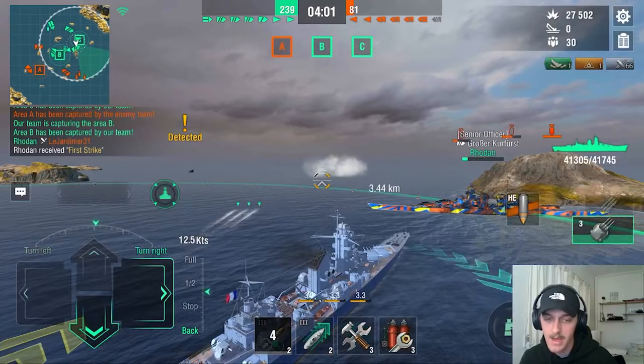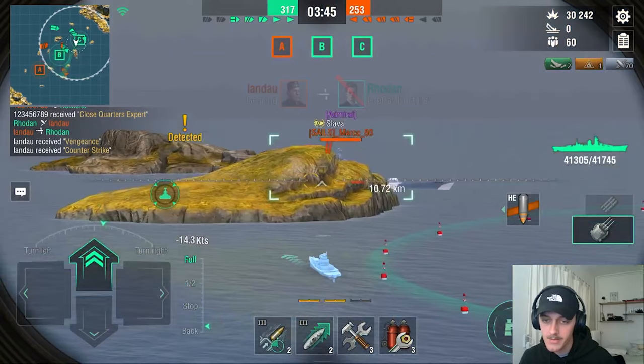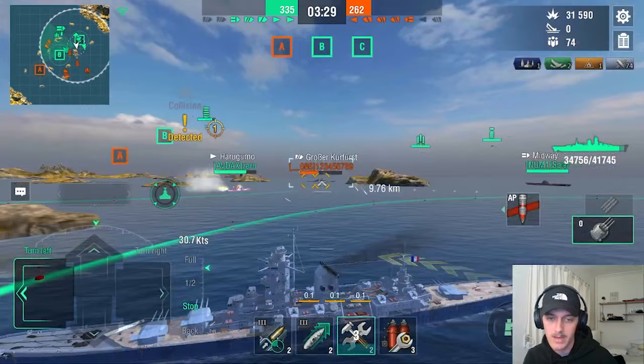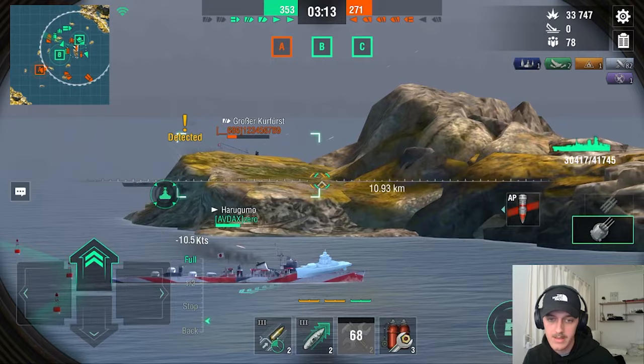I'm gonna let this GK eat these torpedoes. Thanks, bro — appreciate it. So we got a Slava over there — not something I want to deal with. He's aiming at us because it's Marco and he knows me, so he's gonna be aiming at me. We're gonna eat some — wow, he hit my deck and still did that much damage. We got a GK over here — okay so we're getting focused from both sides. We have to stay behind this island. I can't go that way because obviously Slava will destroy me, but we're gonna keep focusing on this GK.